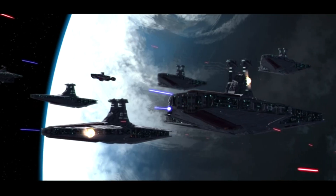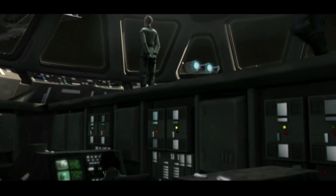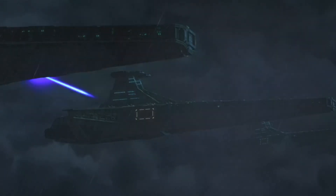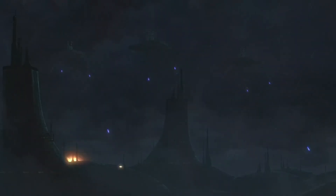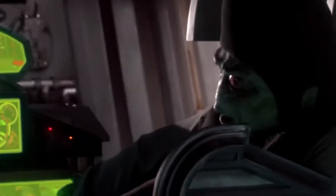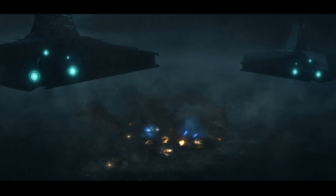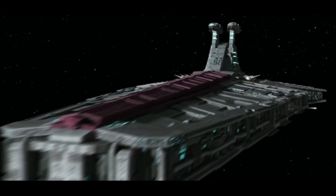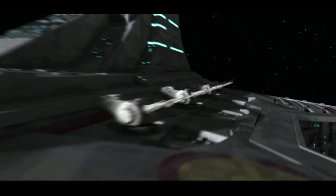The Venator's DBY-827 turrets were some of the most advanced capital-grade weapons fielded during the Clone Wars, with a wide variety of settings to ensure maximum destructive output. In long-range tracking mode, the cannons could deliver precise hits to targets up to 10 light minutes away. For close quarters combat, they could be switched to fast tracking mode, which allowed the turrets to rotate their full 180 degree range in just three seconds to follow close, fast targets. They also had seven power settings for maximum firepower and efficiency.